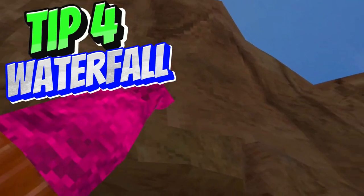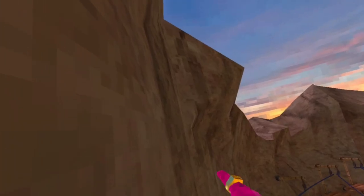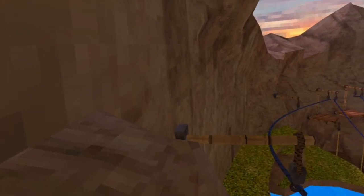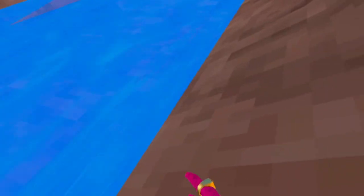Alright guys, the next trick is how to get on top of the waterfall — there's an easy way and a hard way. For the easy way, you're gonna want to come up here, go over there with two taps, then go up there to that slit right there and jump off onto the waterfall — one, two, boom. Right here's the slit and boom, you're on top of the waterfall.